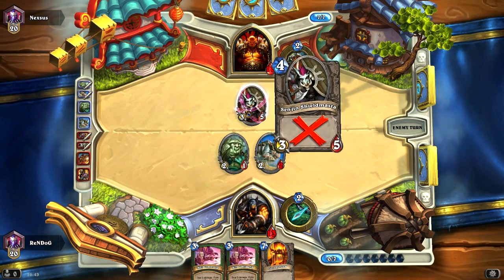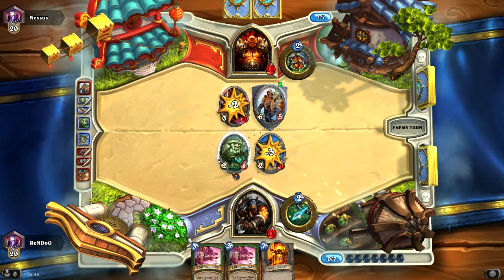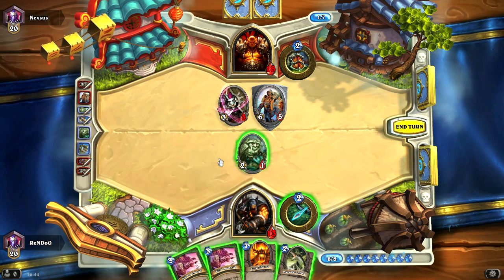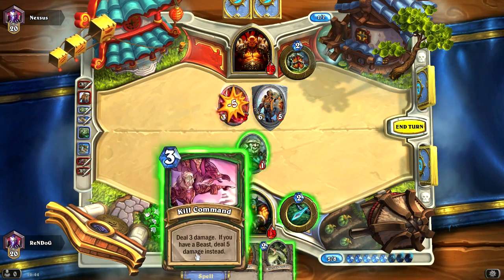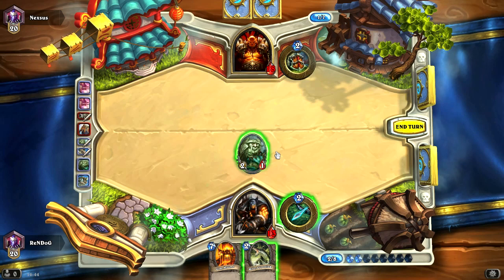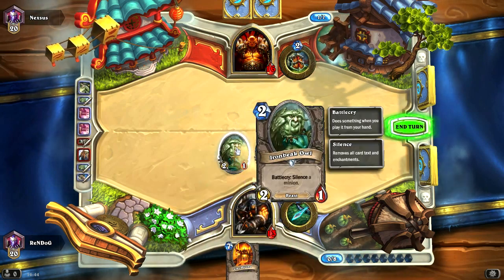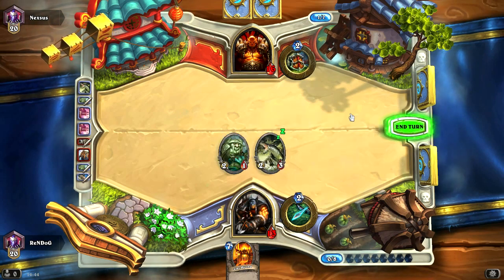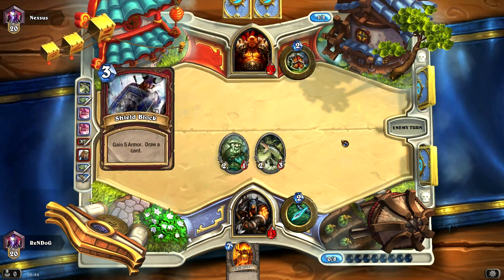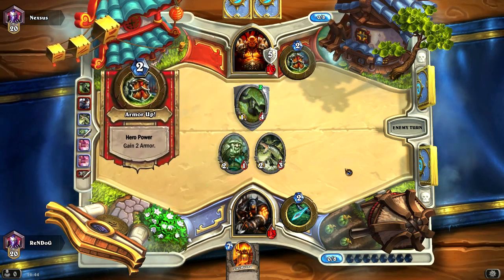Next turn we can definitely deal with the Shieldmaster, whether with a Kill Command or an attack. Both of our Kill Commands are now on. Let's take out the Shieldmaster with the first Kill Command, and take out the Lord of the Arena with the second Kill Command. Our Iron Beak Owl comes straight to the face — I want to call this thing a Nantuko Owl from Magic the Gathering, you guys know what I'm saying. I think that turn went pretty good. His board is cleared of minions, and in hand we've got a 9-5 beast coming.